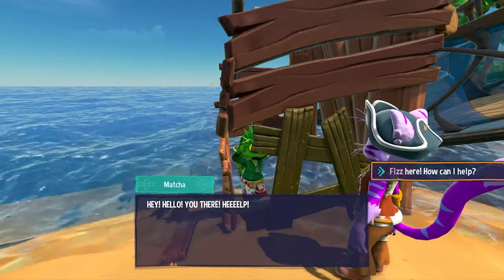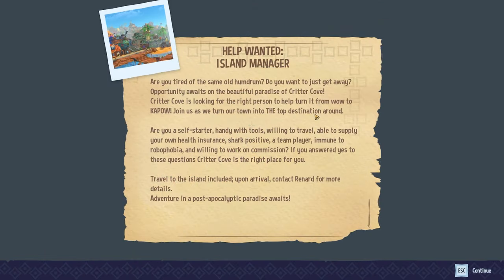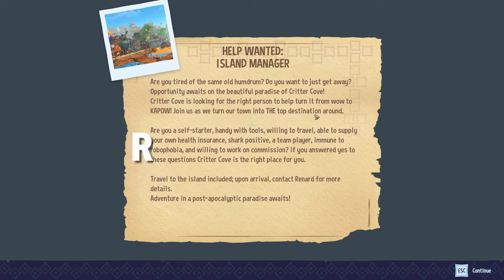The story of Critter Cove is light-hearted and engaging. You arrive in Critter Cove after noticing an interesting advertisement asking for an island manager: 'Are you tired of the same old humdrum? Do you want to just get away? Opportunity awaits on the beautiful paradise of Critter Cove. Critter Cove is looking for the right person to help turn it from wow to kapow. Join us as we turn our town into the top destination around. Are you a self-starter? Handy with tools? Willing to travel? Able to supply your own health insurance? Shark positive? A team player? Immune to robophobia? And willing to work on commission? If you answered yes to these questions, Critter Cove is the right place for you. Travel to the island included. Upon arrival, contact Renard for more details. Adventure in a post-apocalyptic paradise awaits.' The shark positive and immune to robophobia piqued your interest a little.